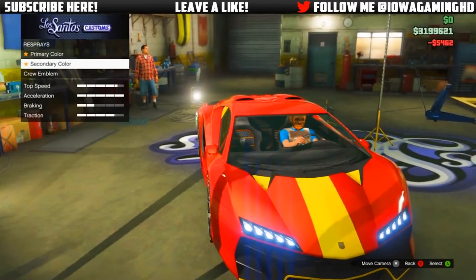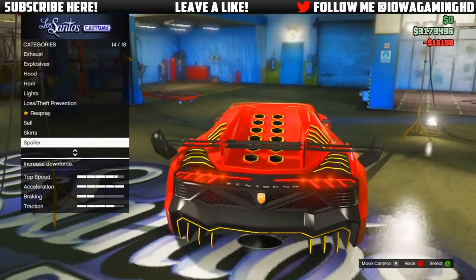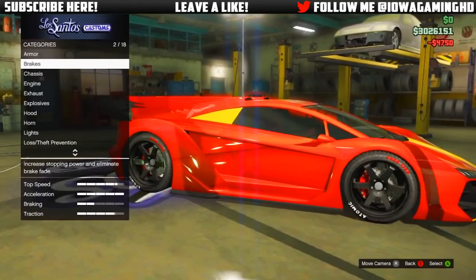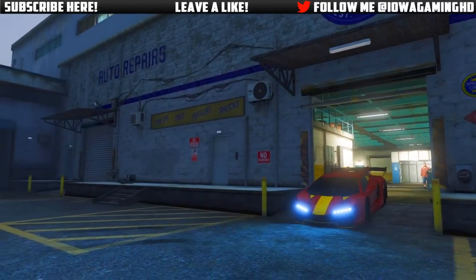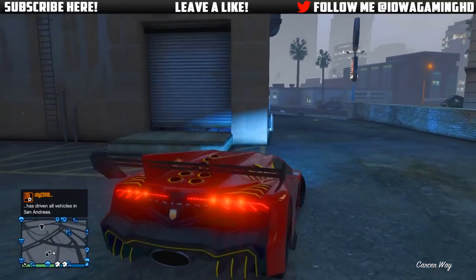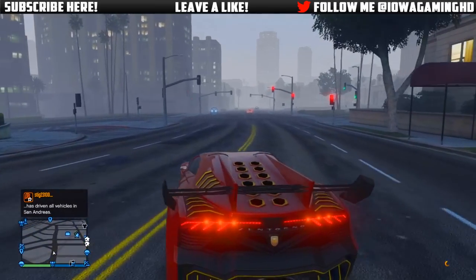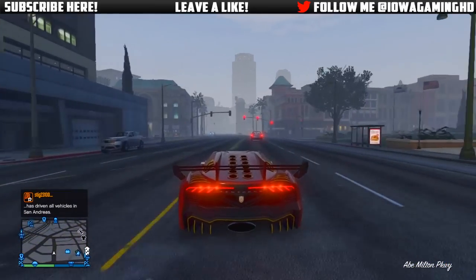It's a pretty unique car — not a lot of people have this just because it costs around a million, maybe a little bit less. Still, it's a really expensive car once you have all the upgrades on it. One more cool thing is that the actual secondary color will affect your wheel color. So if you have the stock wheels and put a yellow secondary color on, the wheels will turn yellow. If you switch out the wheels it won't do that, but if you don't want to spend the money on wheels you can still customize them by matching the secondary color.